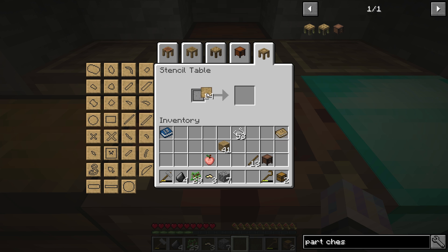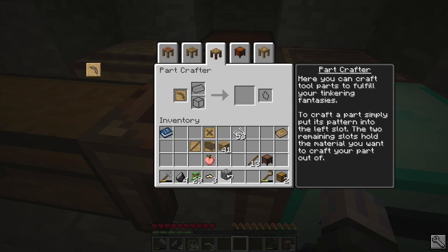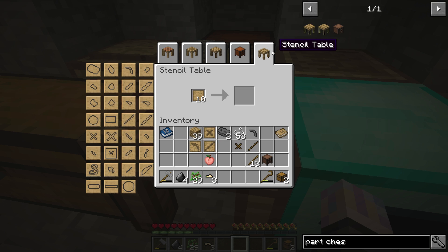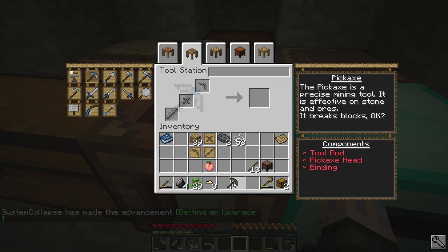We'll go over to the stencil table and just make a pick. We'll grab a pick head pattern, a binding, a tool rod, and a sharpening kit. Going to the part builder — throw that in there, grab some stone, make a head. Then the tool rod right there — that's going to give us the actual wooden tool rod. And lastly we just need a binding. We should also make a couple sharpening kits so we'll be able to repair this really easily. And we have our first Tinkers' tool.